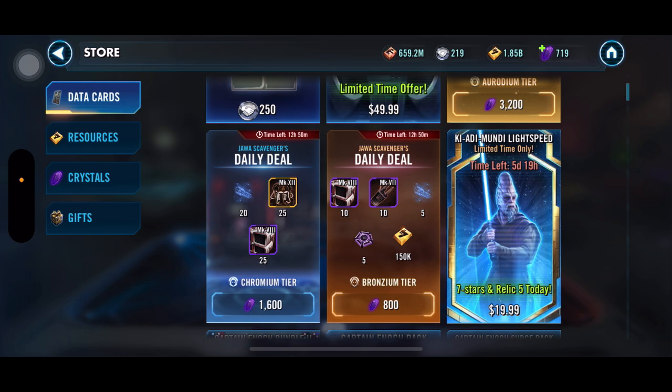It's actually a pretty decent Lightspeed Bundle. We've had past Lightspeed Bundles that were arguably better — like the First Order one where you got five characters all to relic five for 10 bucks. But those were easy-to-farm characters. This is different — this is an extremely challenging character to farm and a huge farm at that. So 20 bucks for it is pretty solid.